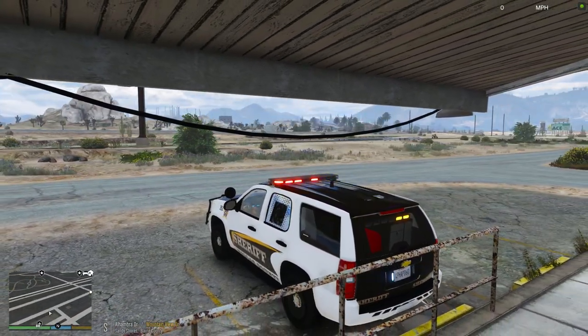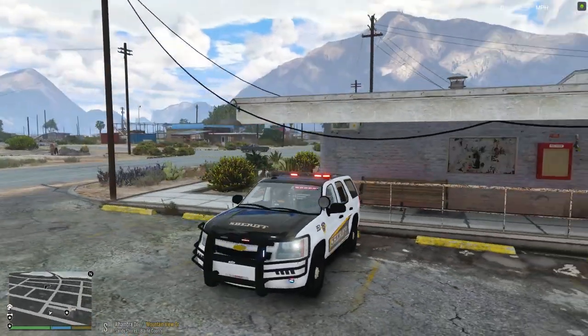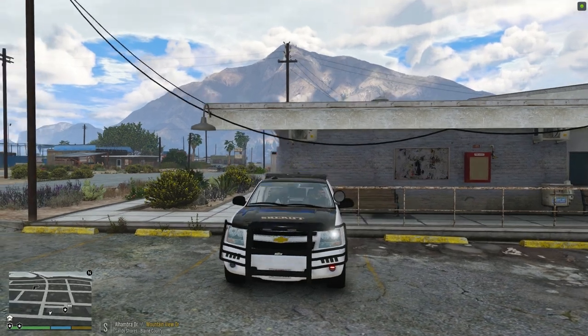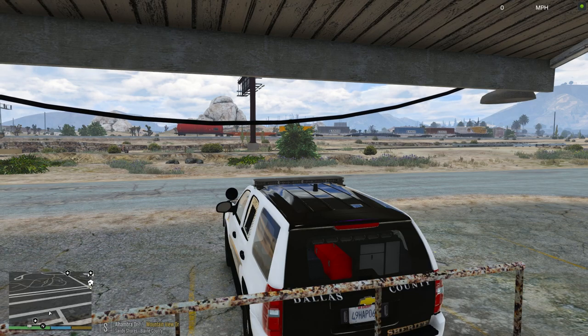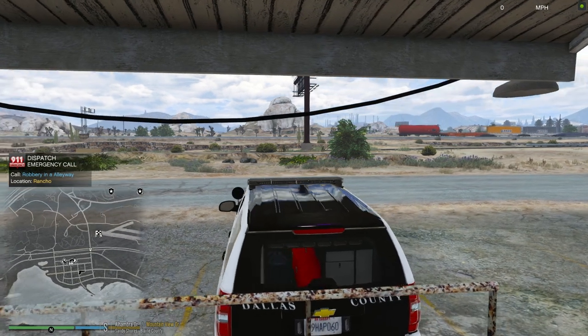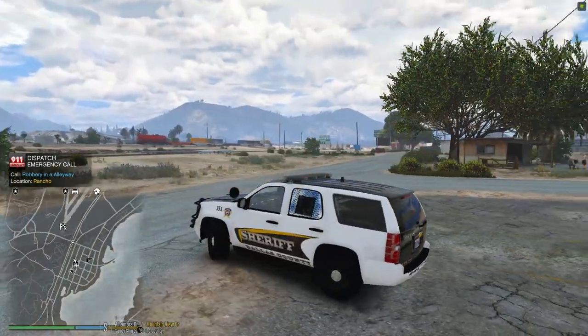My lights are working, siren is working, and let's make sure my takedowns are working - takedowns are working. All right, we are ready to go, vehicle is working correctly. All right dispatch, I'm gonna be 10-41, tenant in service, available for calls. There we go, let's get out on patrol and see what happens.